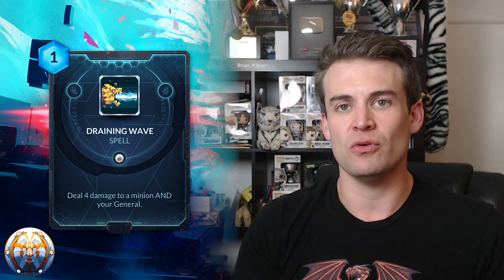First up is Draining Wave. This is an interesting card because it is a very powerful removal effect. It costs just one and deals four damage, but it also deals damage to your general. This is on the one hand a drawback because you're taking damage for playing your removal, but on the other hand it can help turn on some of your cards that rely on healing in order to be effective. It gives you more value out of things that heal your general. One of the things that Lyonar can struggle with is this kind of efficient removal that doesn't necessarily require them to have units in play in order to kill their opponent's stuff.